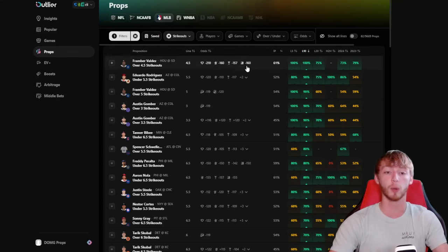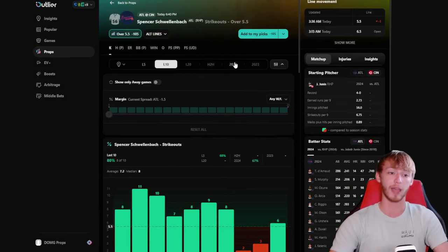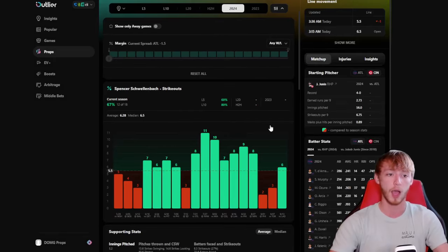One last thing before we get into the free plays — if you want to research player props for yourself, the tool that I personally use every single day is called Outlier. You can get this tool for yourself down in my description with a seven-day free trial. I'll be using it in the video, so if you like what you see from this tool, you can get it for yourself down in my description with that seven-day free trial.